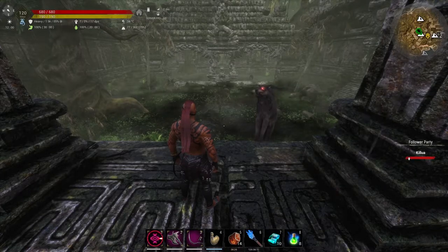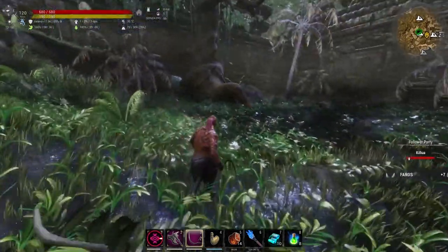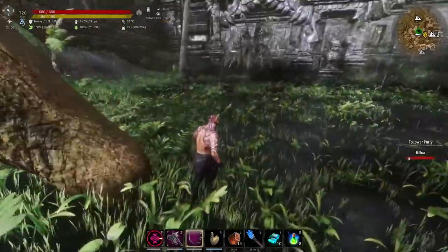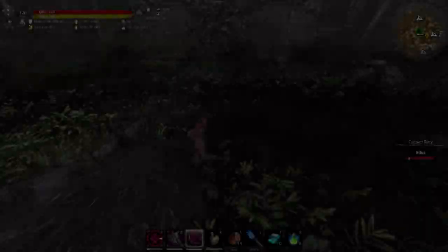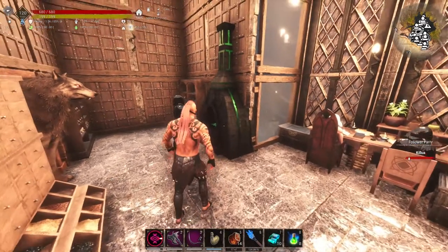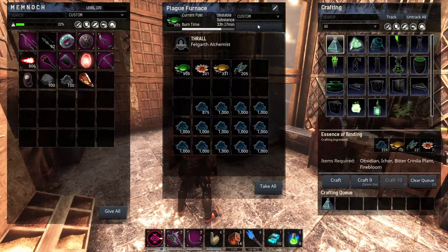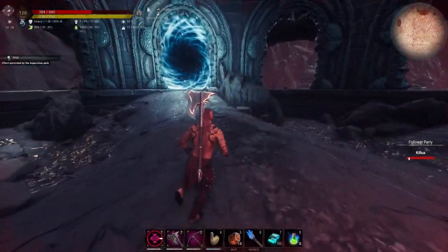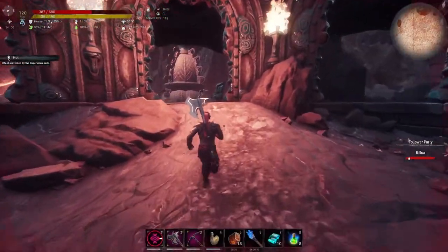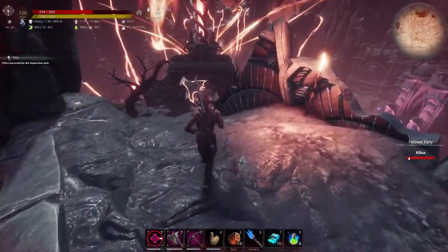Bring your best Sickle because this is the only place where you can find the Black Lotuses. And once we have all the materials, off we go to the Volcano.